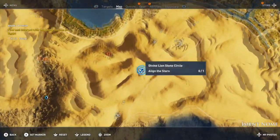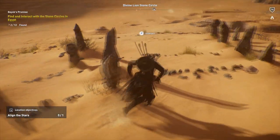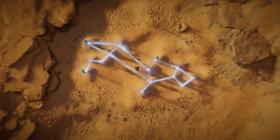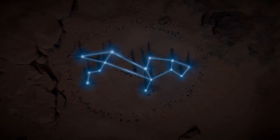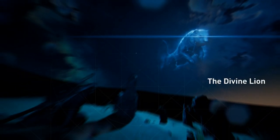This is going to be the second one in Iment Nome, a little further down into the desert. So there's going to be two in Iment Nome. This one kind of looks like a really poorly drawn dog or a horse or some kind of animal, and it's supposed to be a lion — the Divine Lion.